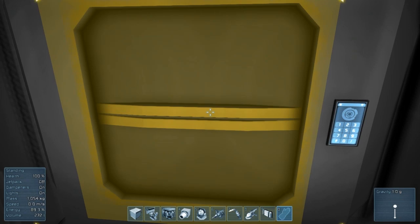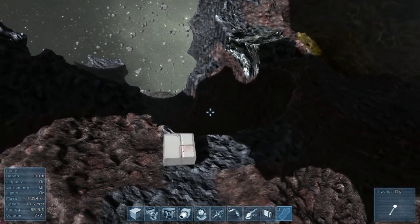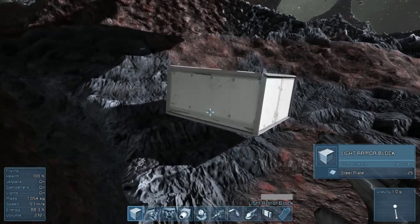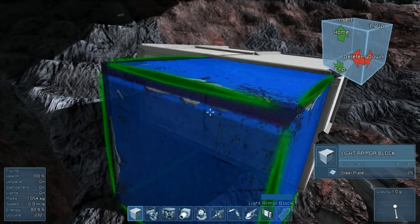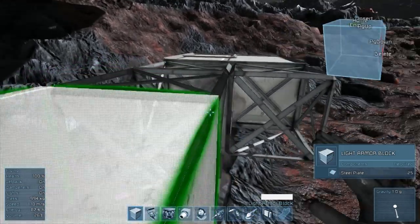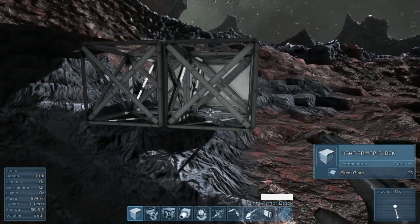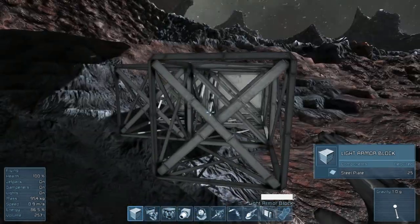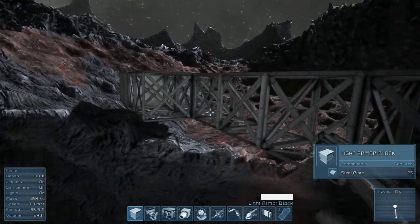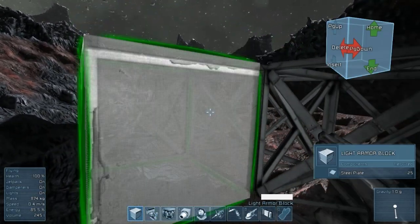We'll drop the nickel off in our cargo container and start blocking out our large mining station. We'll want it to be all the same color. Let's see how big we can make this before we need to go back for more parts. Looks like we have seven left, so I think we'll be able to place seven more blocks before we need to go back to our assembler to pick up our steel plates.